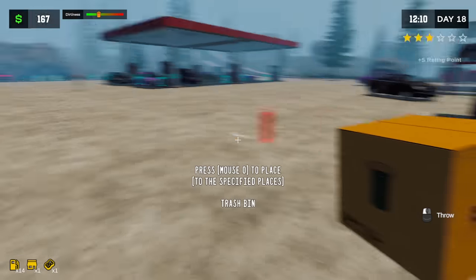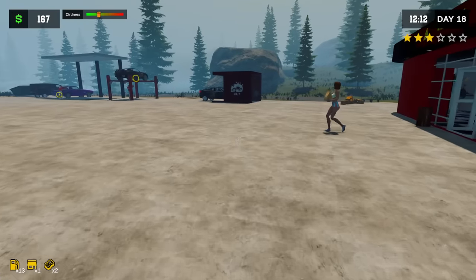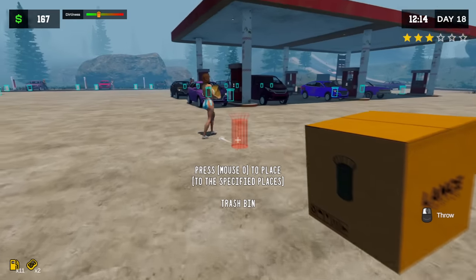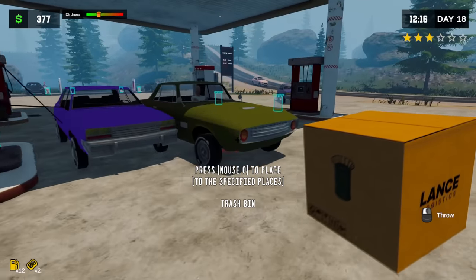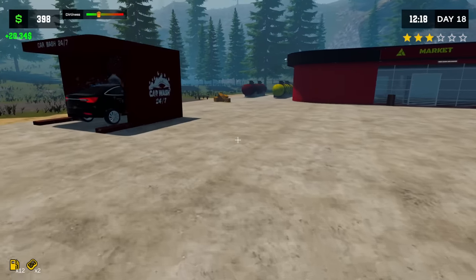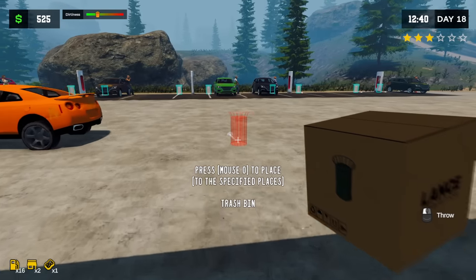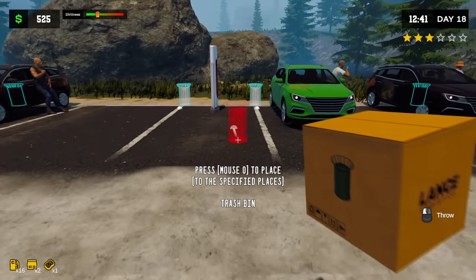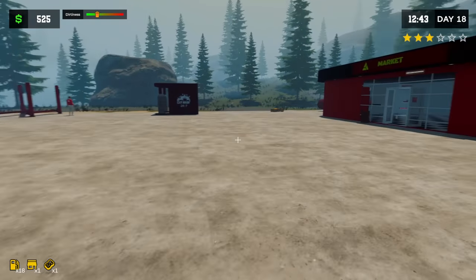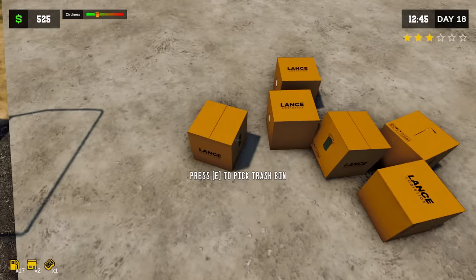Let's get the trash cans down. I'm gonna cover our bases — stick one by the bathroom on the outside. I don't typically see litter over there, but maybe somebody will actually take it over there. The charging stations can have them too. We're gonna have like 50 trash cans around here! It appears that all the pumps have trash cans now, so no excuse. We'll stick a couple out here by the charging stations too.